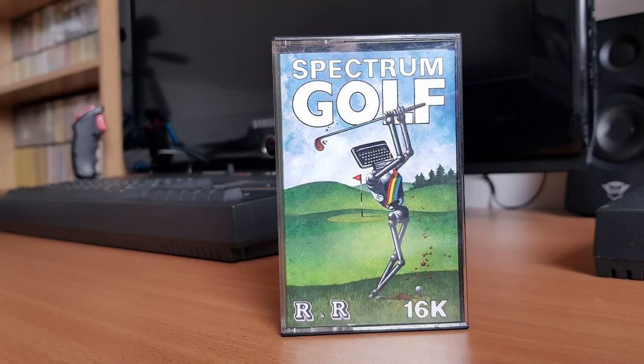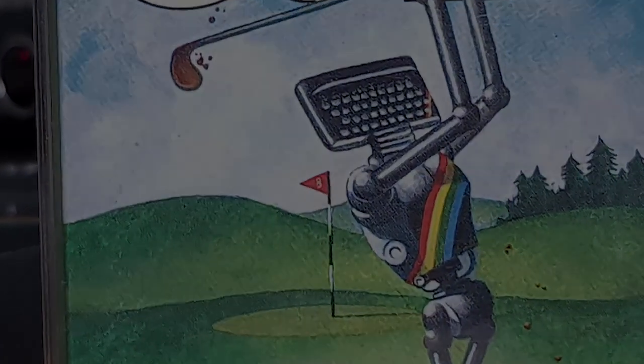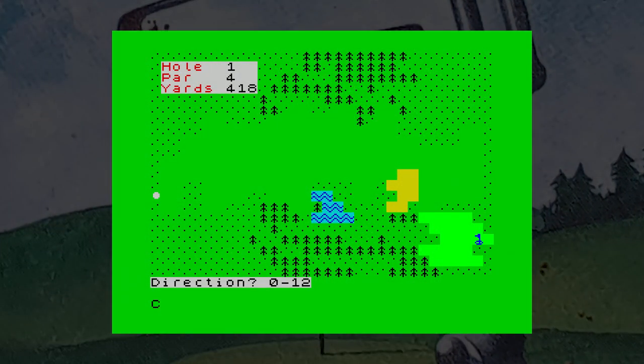Let's start from the very beginning with early titles first. Here is Spectrum Golf by R&R Software, released in 1982. This 16K game has 9 or 18 holes and each are generated at random. You enter a number from 0 to 12 for the direction and 1 to 100 for strength. The direction represents the numbers on a clock face — a rather odd way of doing things, but once you get used to it, it works okay. There are no club selections, so it's just a simple game. The graphics are 8-pixel user-definable graphics and movement and sound are typical of an early BASIC game.